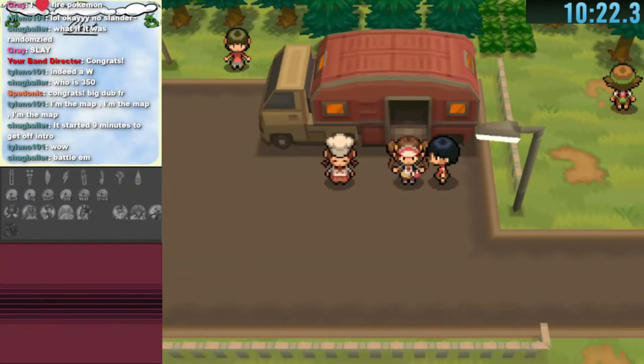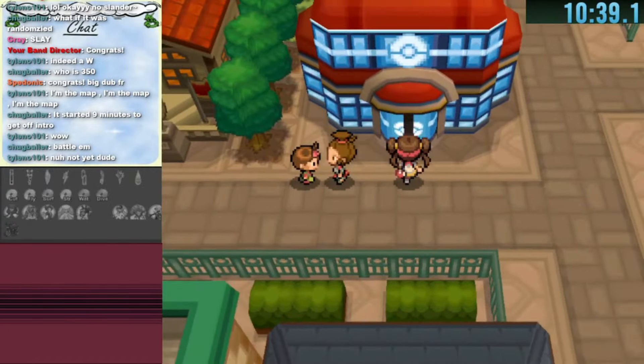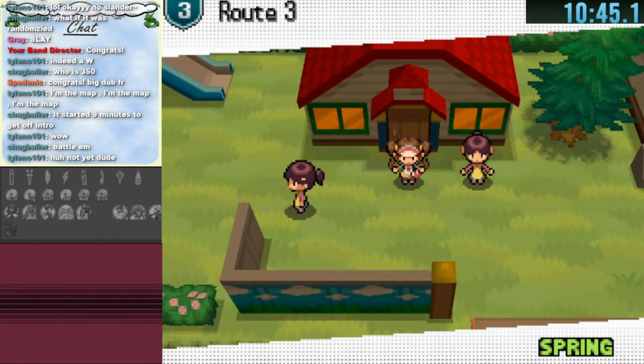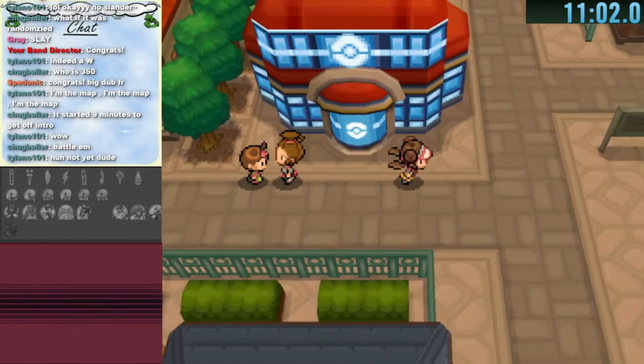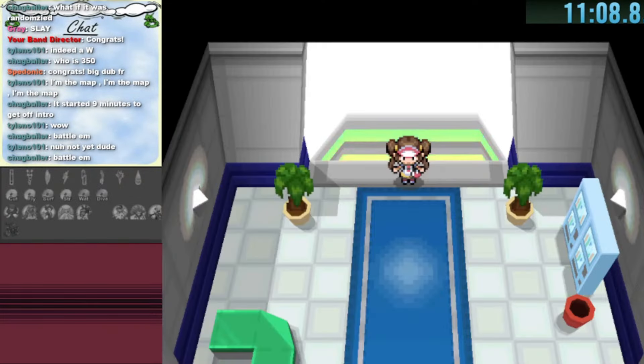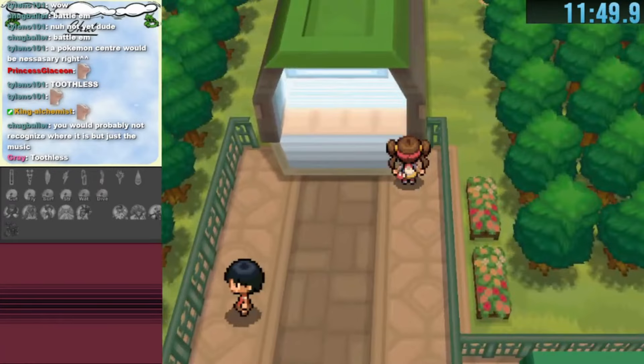I go into the gym which leads us to Route 5 next to the Driftveil City Bridge. That doesn't have many warps so we go back to the Pokemon Center. We land near the daycare where there are a lot of warps — Striaton City has a bunch — but I still need to find all my foundation warps in Aspertia first. The top right house in Aspertia leads to a dead end with a bodyguard-looking guy.